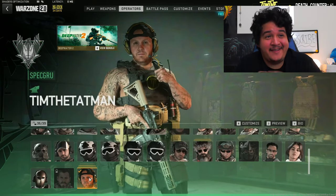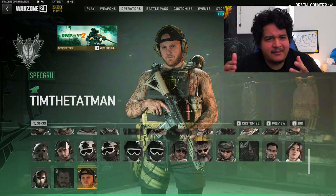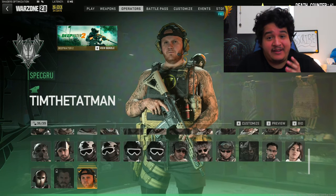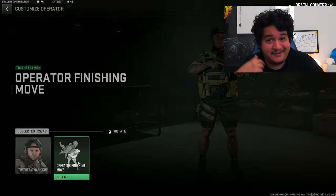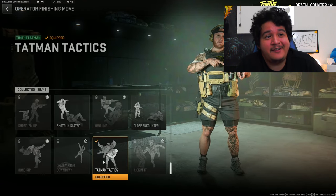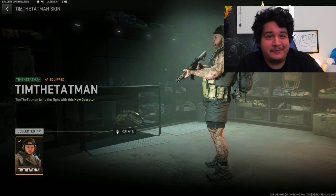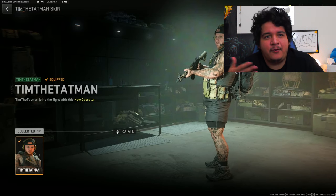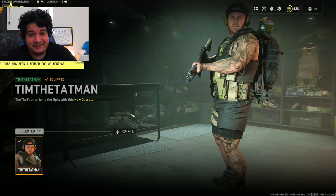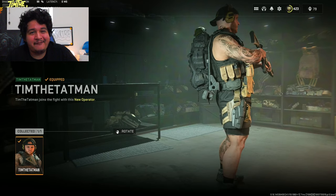Here we have Tim the Tatman reacting to his operator skin in game and honestly he looks pretty clean. They did a full body scan on him and made sure to get all of his tattoos on his arms, which I think is really cool. Plus he has the Kevin plushie on his backpack, which is so freaking dope. He's also showing off his finishing move, the Tatman Tactics.